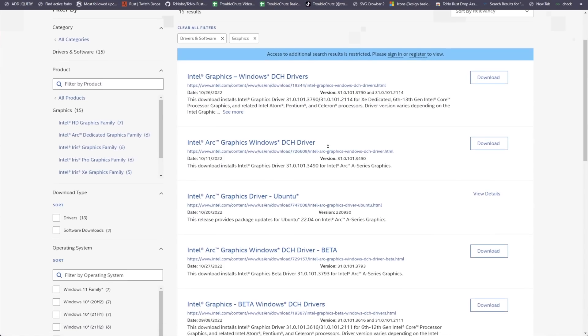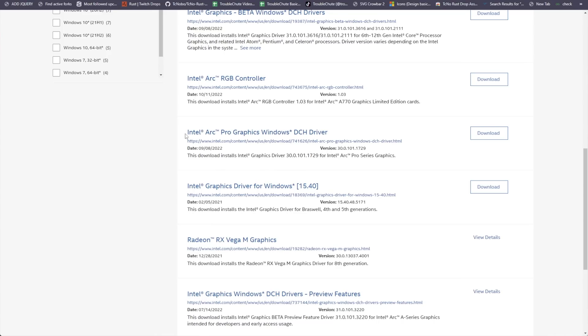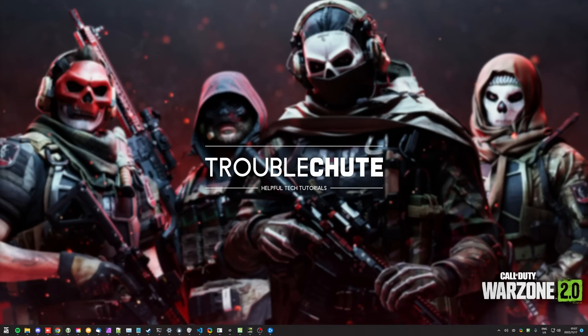But instead of doing that, scroll down and you'll see, a little bit further past the betas, the Pro Graphics Windows Edition. This is essentially the same thing. If we click this, it'll take us across to the download — download the .exe, not the .zip file, click on it, install it, and you're done. It's essentially like downgrading, but at least the game won't complain if you're not on the absolute latest version.